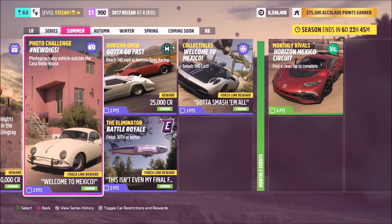Hello and welcome back to the channel. Today we're going through week one's photo challenge because we've just started season one. This one is called New Digs and it's really simple — it just wants you to photograph any vehicle outside the Casa Bella house.